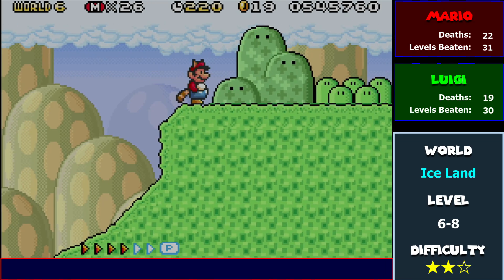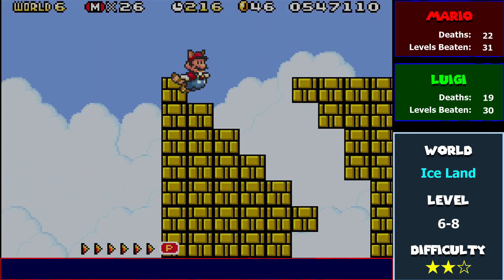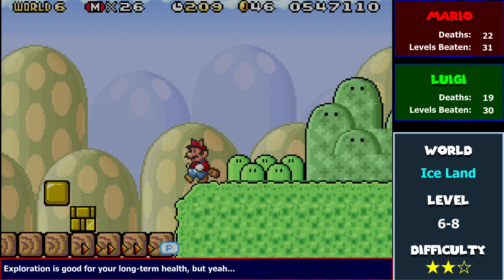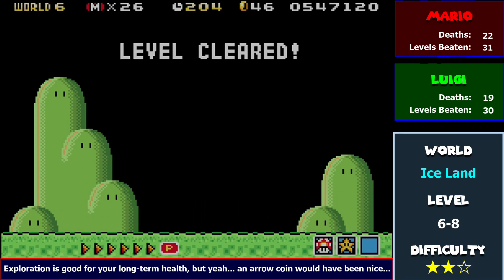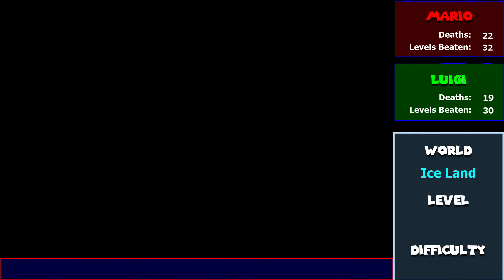This is a really dumb thing right here. You're supposed to figure out that there's a whole bunch of blocks up here that turn into coins when you hit that. Kind of annoying, but whatever. We're gonna get out of here, Mario. One thing I haven't been running into at all in World 6, and very thankful for: frickin' Lakitu.